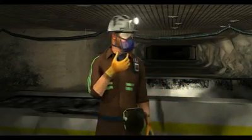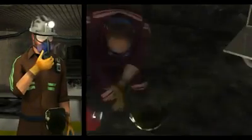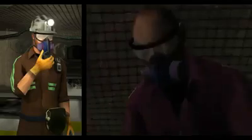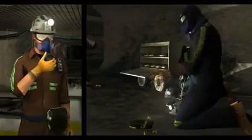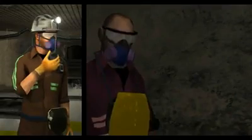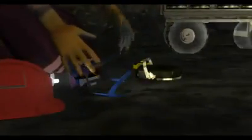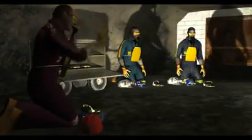Hello outside, this is inside. We have rising CO levels, currently over 100 ppm and rising quickly. I'm beginning to smell a slight odor of smoke at the Section 3 feeder breaker. We're donning Drager SCSRs and heading to the SCBA storage. Management and mine rescue should be notified and on standby. Got it — CO over 100 ppm and rising, Section 3 feeder breaker, heading to SCBA storage. I'll notify mine rescue and management.